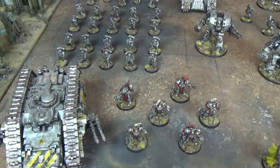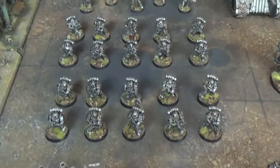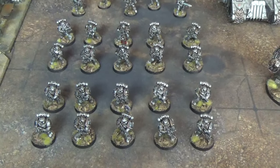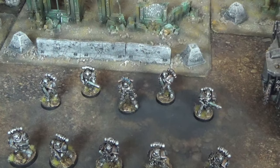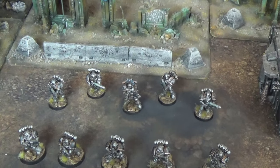The second troops choice is a Legion Tactical Squad of ten Marines with no upgrades, and the third troops choice is an identical Legion Tactical Squad. There is a fourth troops choice which is non-compulsory: a Legion Tactical Support Squad of five men, with four Plasma Guns and their Sergeant carrying a Combi-plasma.